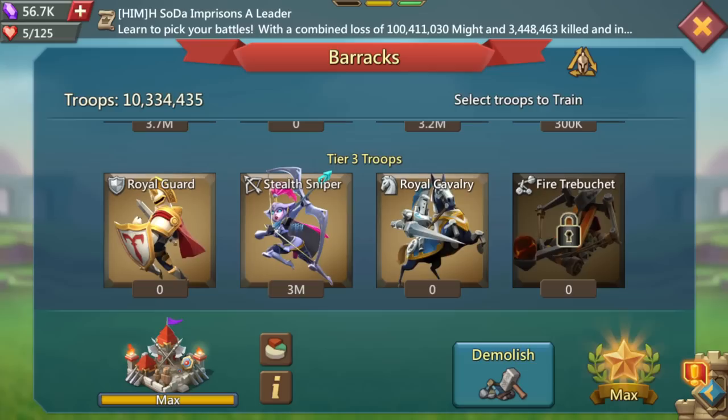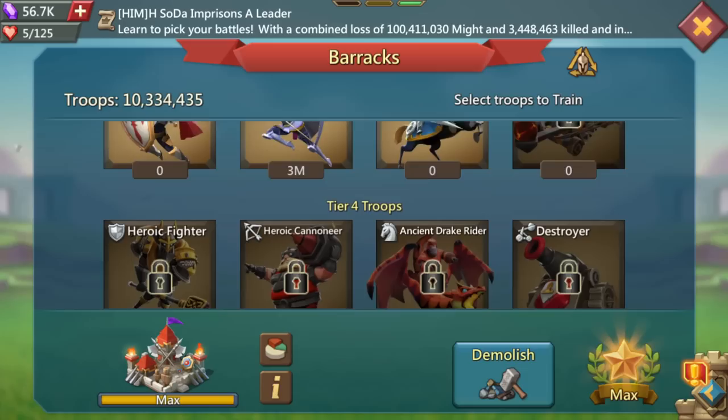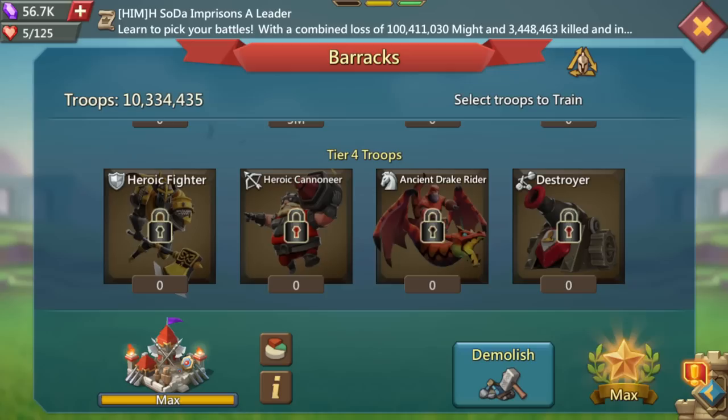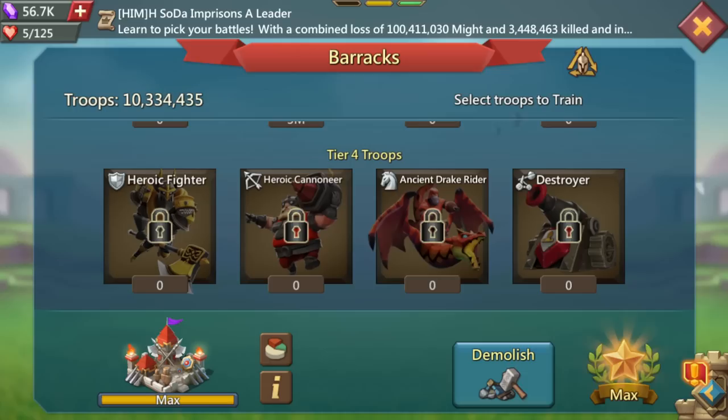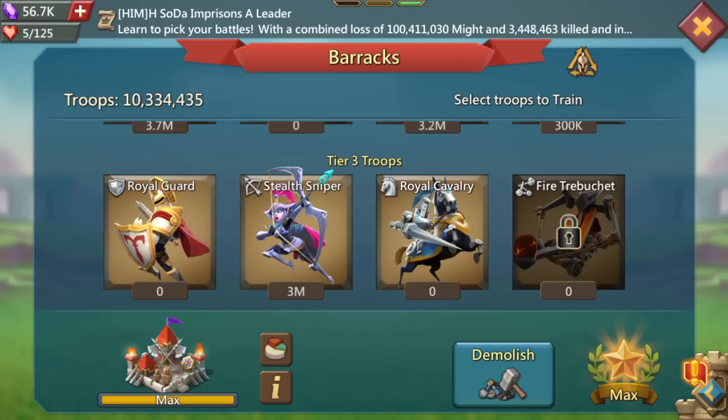You might be asking: Prince, why have you got 3.7 million glads and only 3.2 million reptilian riders? Why have you offset that? That's purely to do with familiar damage. I don't want any familiar damage touching my reptilian riders. Familiars will always attack the largest squad number — in this case I want that to be the glads. Moving down to tier 3: a solid 3 million tier 3 stealth snipers on the frontline. We haven't unlocked tier 3 siege — no need for it, no royal cavalry, no royal guards, and tier 4 is not unlocked. Total: 10.3 million troops.